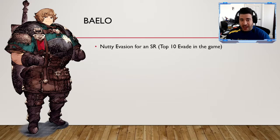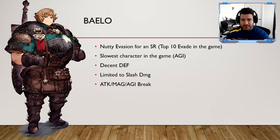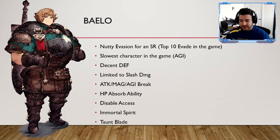Bylo is an interesting unit with pretty nutty evasion — top 10 in the entire game. But he's also the slowest character in the game; his agility stat is tied for the lowest. He's limited to slash damage only throughout his entire kit. He has some breaks for attack, magic, and agility, HP absorb for sustainability, disable access, Immortal Spear for courage, and Tom Blade to proc hate. He's probably a great SR unit, but I'd only bring him if you didn't have Mont — and most people probably have Mont at this point.